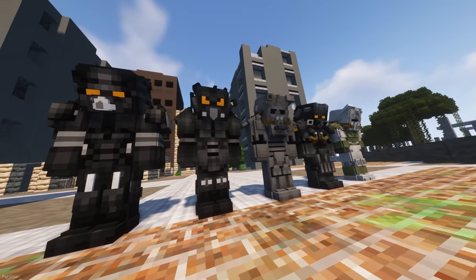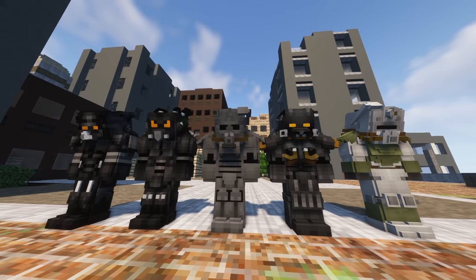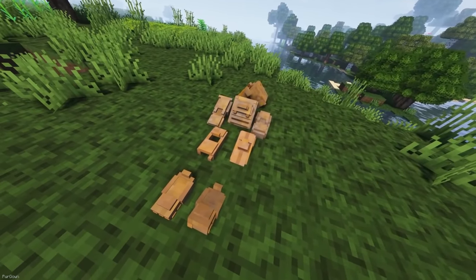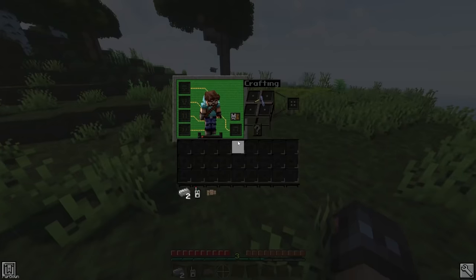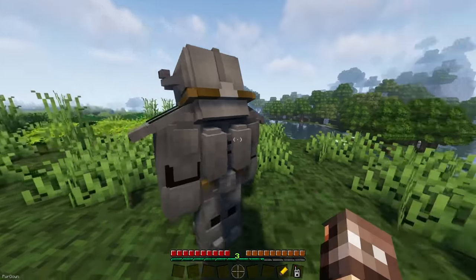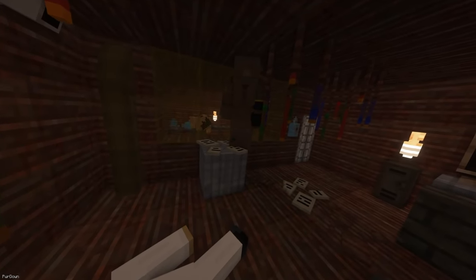Our first Fallout themed mod is Fallout Inspired Power Armor. It brings in 5 sets of Power Armor, which are the T45, the T51, the X01, X02 and X03. To get started with the mod, you'll need to find Abandoned Power Armor, which is buried in the ground, and you'll have better luck finding it by crafting a tracker. When you dig it up, it will need to be repaired using steel before it's usable. Power Armor can only be used when you're wearing an Armor Frame, and they'll require a Fusion Core to power them. The mod also includes a dungeon, which feels like a vault, as it's used for human experiments.